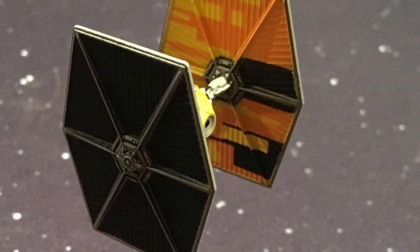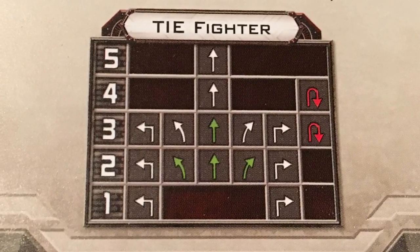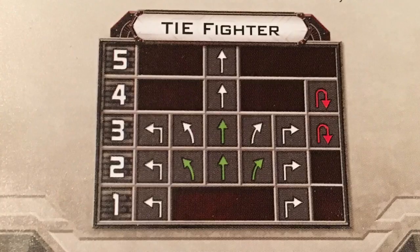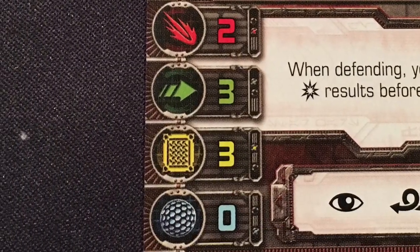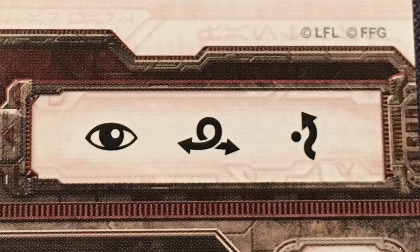Let's jump in looking at the Maneuver Dial. This is a TIE Fighter, same exact Maneuver Dial as the Imperial TIE Fighters we've seen since the very beginning of X-Wing. Highly maneuverable, very speedy — what you'd expect from this ship. On the stat line: attack value of 2, 3 agility, 3 hull, and no shields. Over on the action bar we have Focus, Barrel Roll, and Evade.